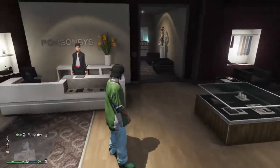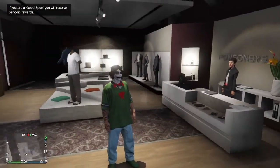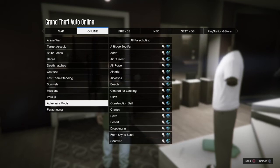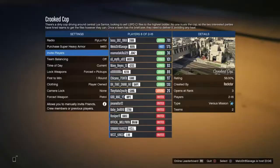When you spawn in on your male character, you should have this outfit right here with the green jersey and the green shoes. Now go to pause, go to Online, go to Jobs, go to Play Jobs, go to Rockstar Created, go to Versus, and start up Crooked Cop. Once you get into Crooked Cop, make sure you have the clothing on player owned, and start it as soon as you get enough people.